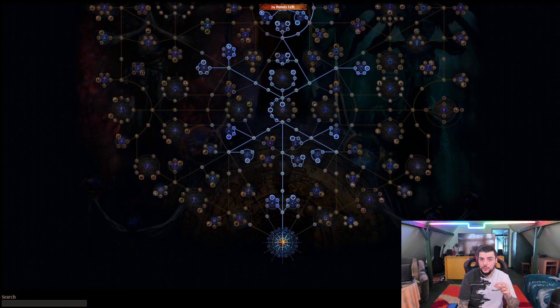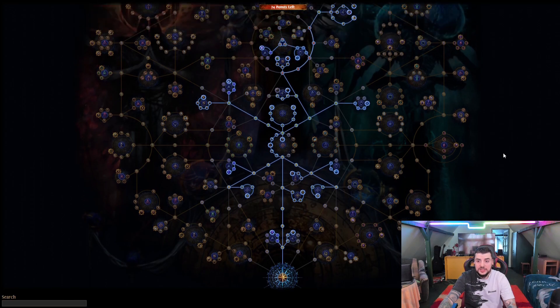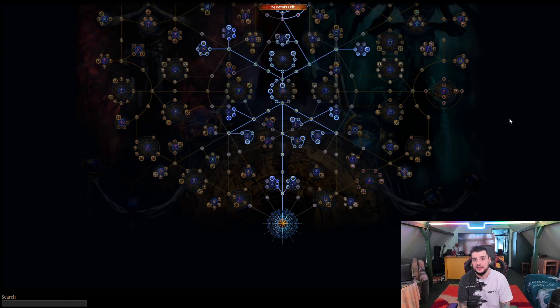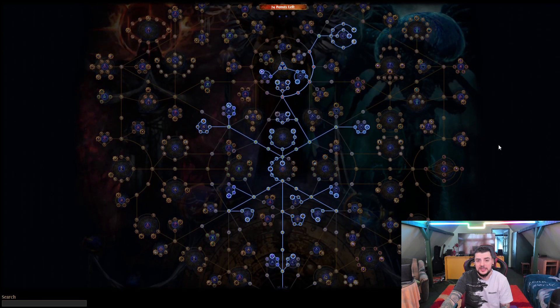I'm pretty sure that GGG won't allow the game to get to such a state that if you don't have the right points on your atlas you'll brick your game — but you are going to be substantially disadvantaged. The first thing I want to show you is the canvas. Grimro made a video explaining this pretty nicely. I've expanded on it and brainstormed with my chat to come up with three variants.